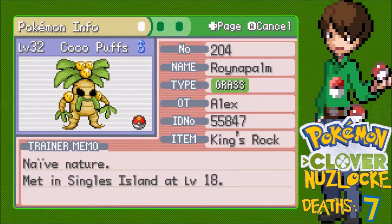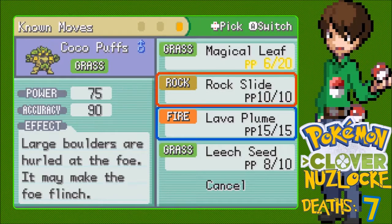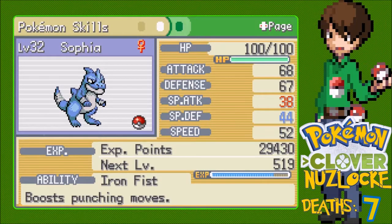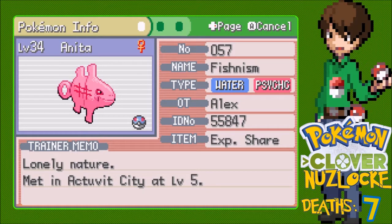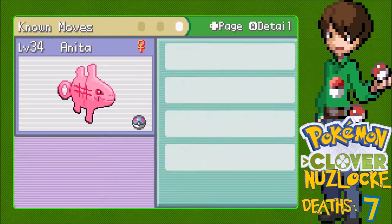I actually want to see - is one attack significantly higher than the other now? Yeah, my physical attack's actually bad, so we're going to switch those two. We have Sophia the Rasklopper, Fighting/Dragon, Hasty nature, Iron Fist ability: Drain Punch, Dragon Claw, Fire Punch, Ice Punch. And then finally we got Anita at level 34, holding the Experience Share - 110 experience away from evolving, so we're literally going to get it at the first wild encounter. Actually just kidding - second, because I'm going to try and catch the first. Synchronized ability: Bubble Beam, Confusion, Whirlpool, and Meatball.